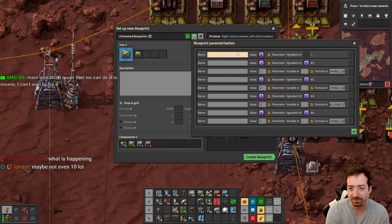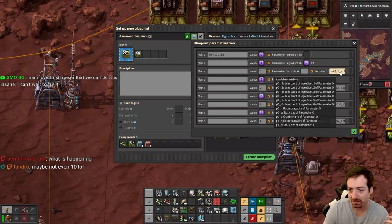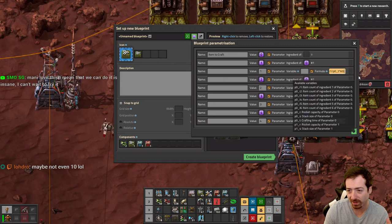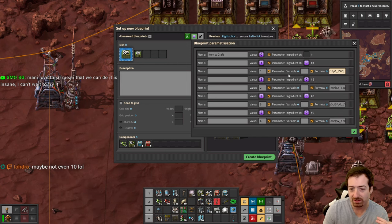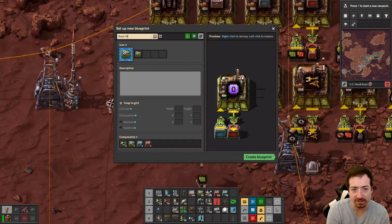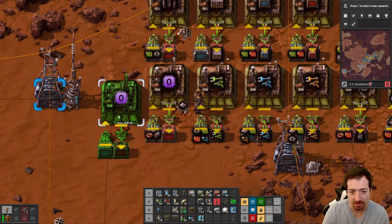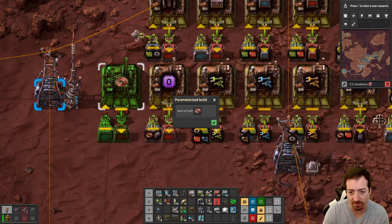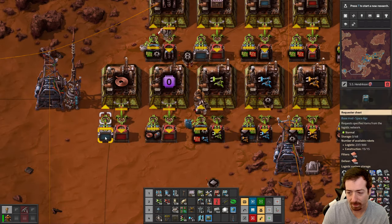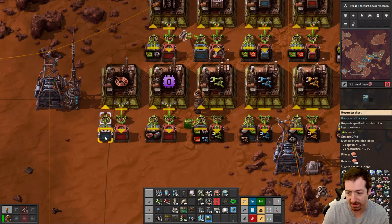What this should do is either grab the stack size or one minute of craft time, whichever's smaller. If a minute of crafting time would be like 10 stacks, I don't want 10 stacks — I just want one stack. Confirm. Basic Mall Blueprint. Item to craft — let's say we did copper cable. Then it does 100, because that's the stack size.